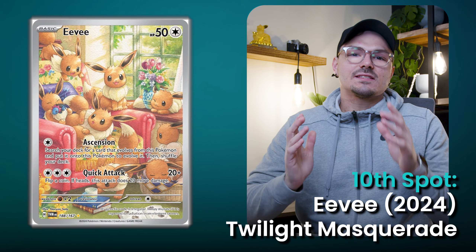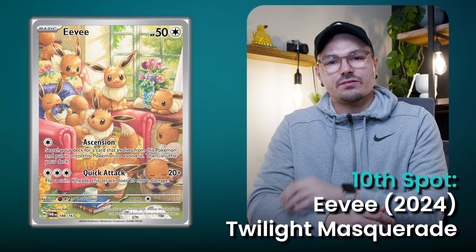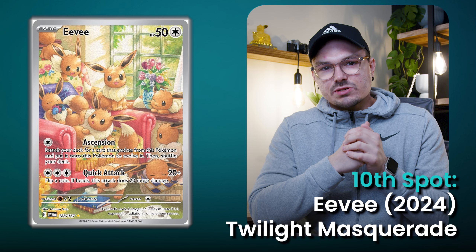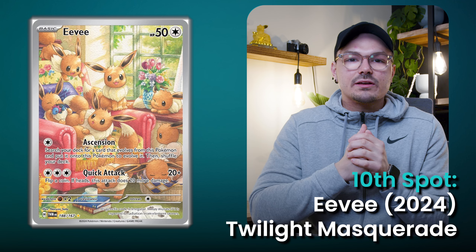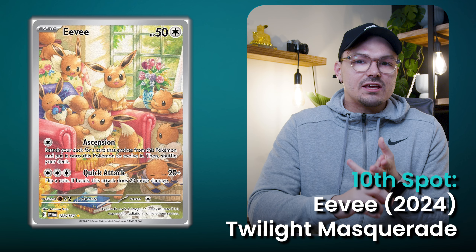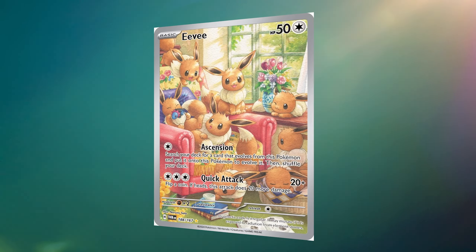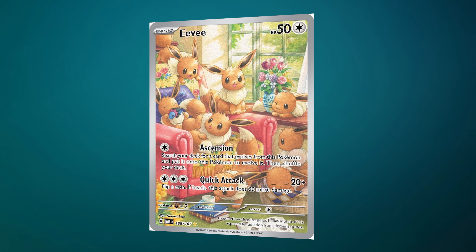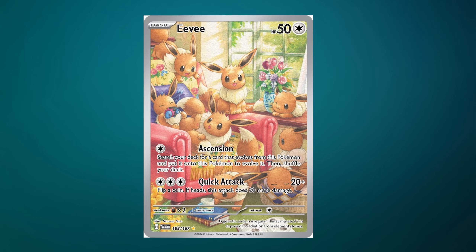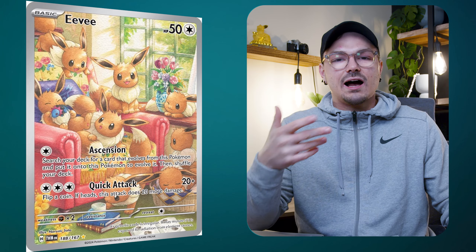Sitting at the 10th best Eeveelution card ever made is Eevee from Twilight Masquerade. This card is straight-up gorgeous — it's such a cozy artwork and it has so many Eevees within the card. The colors, the theme, it really is a well-designed artwork. When this card was announced, collectors all knew it would be heavily loved, and I just love how the card's artwork is set in a home environment. Overall, this is an incredibly unique card, and given how unique it is, I feel it will be very desired in the future.